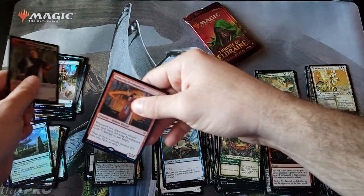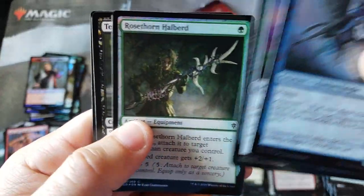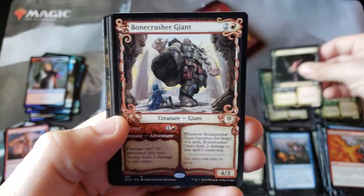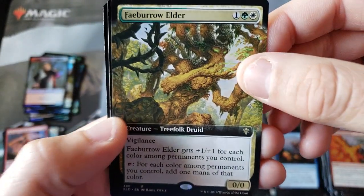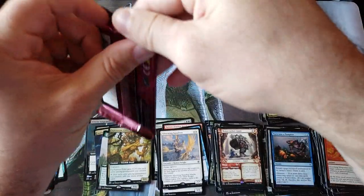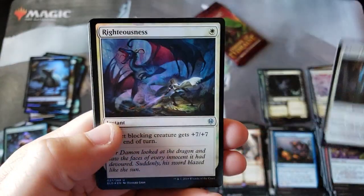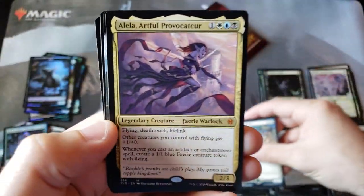Ironcrag Pyromancer for this one. We're getting some blah packs on these last few here. I'm not seeing any Okos, no crazy hits, no Fable Passage, no Questing Beasts, no Robbers of the Rich — hasn't been a lot going on in this video. This first box is starting to feel a little weak. I was like, where's all the goodies? We did get our four hot packs, but still not really anything to blow the old doors off. Hey, our second Brawl Mythic — that's nice. Some videos we don't even get one. Castle Garambrigg, and a little serpent.